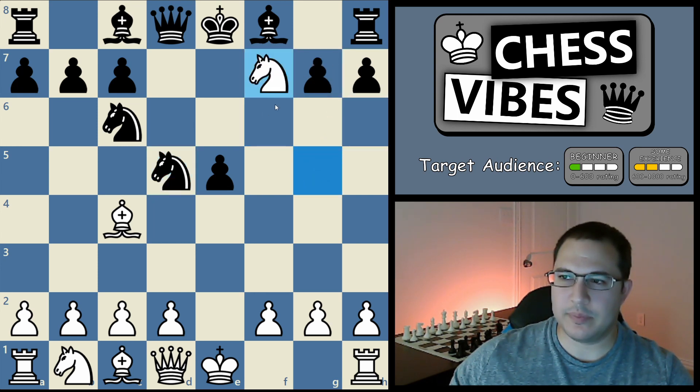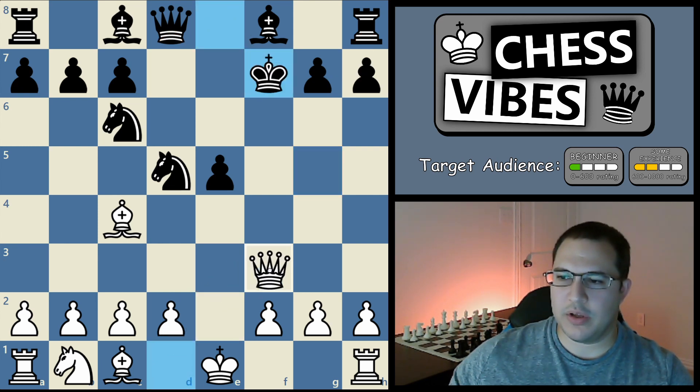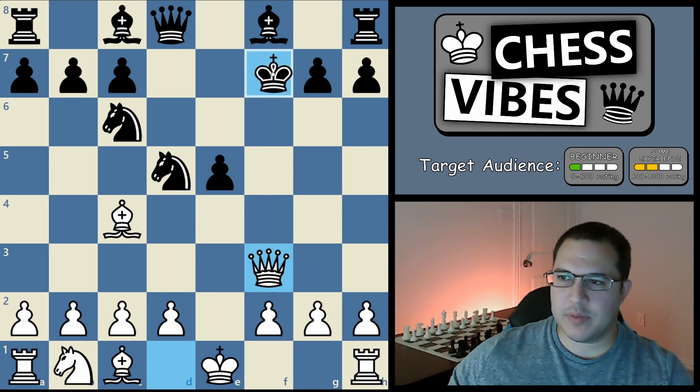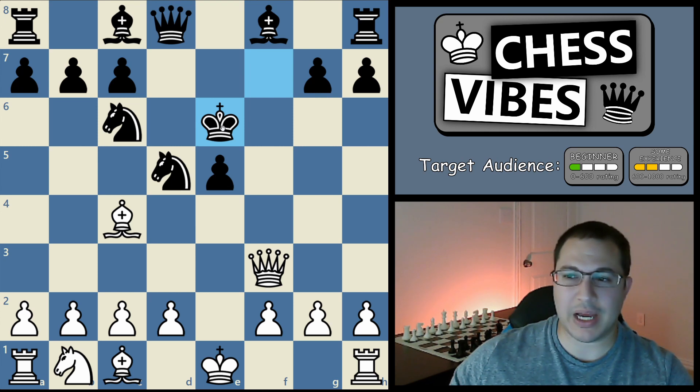So you would capture on f7, creating a fork. Black is really forced to capture your knight back. And now you can play queen to f3, which is another fork — you're attacking his king and his knight with check. The only way he can save his knight is by bringing his king up to e6. Now this is a terrible spot for black's king to be, and this is the whole point of giving up your knight. You lost a piece, but you've now essentially got black's king almost to the center of the board, which is not good for black.